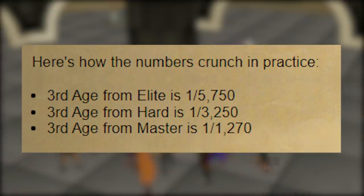The odds of getting a piece of third age from an elite clue is 1 out of 5,700, and the odds of getting a piece from a hard clue is 1 out of 3,200 — so much more common. While that's not the only issue with elites, it's definitely exacerbating the problem. Elite clue third age is nearly twice as rare as from a hard clue, which is way easier to complete.